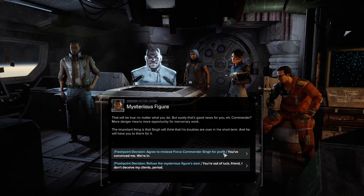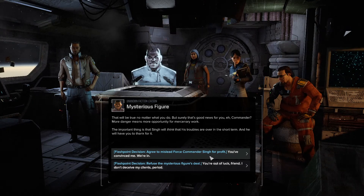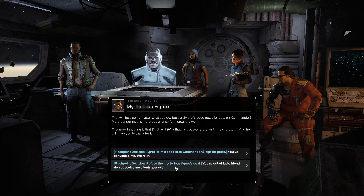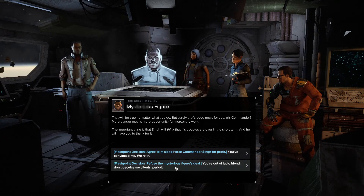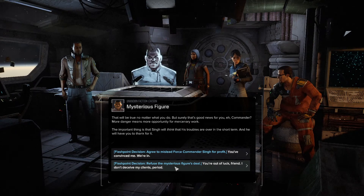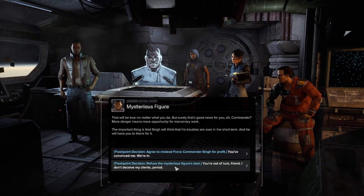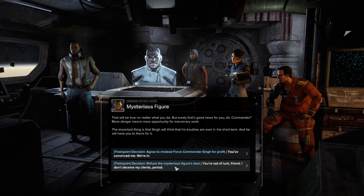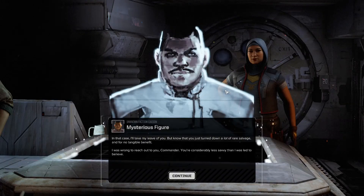So we're not going to do this. I want it to be harder, so we're going to refuse the deal and go through with the trap — it will be glorious. We also don't really care about the chassis, since this is the final flashpoint and we've already gotten our score. You're out of luck, friend. We don't deceive our clients. Period.